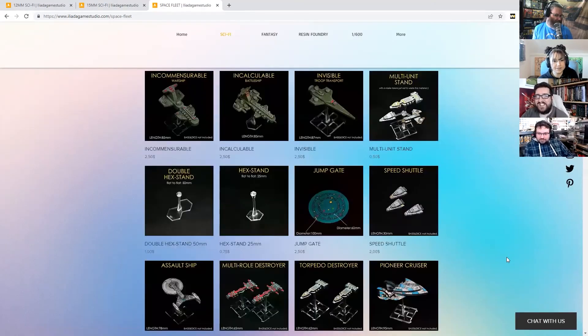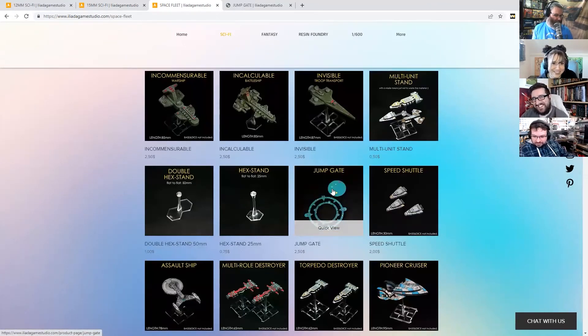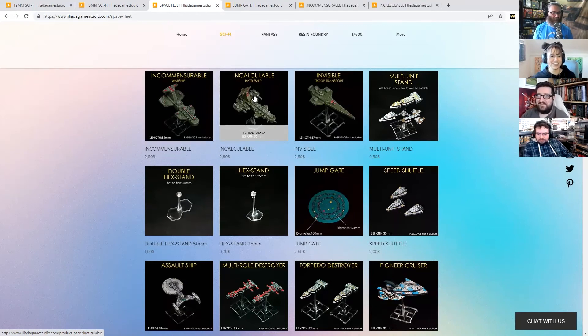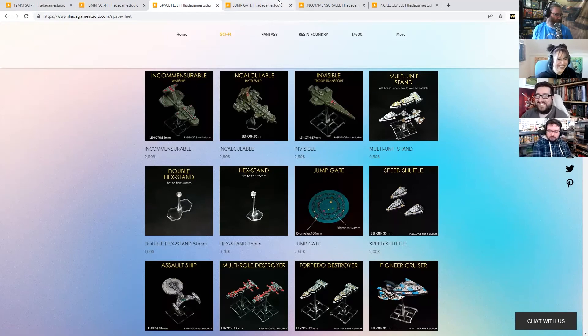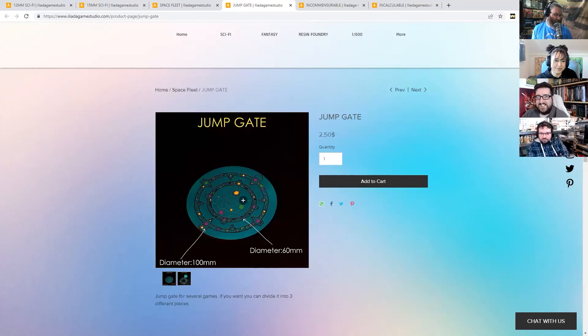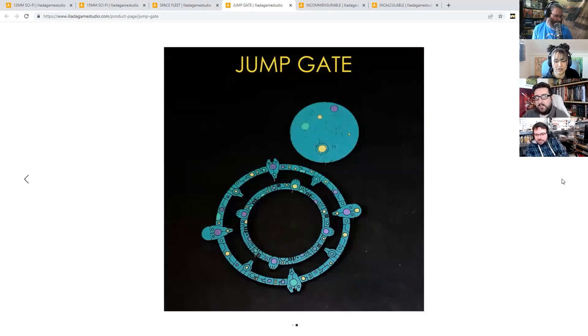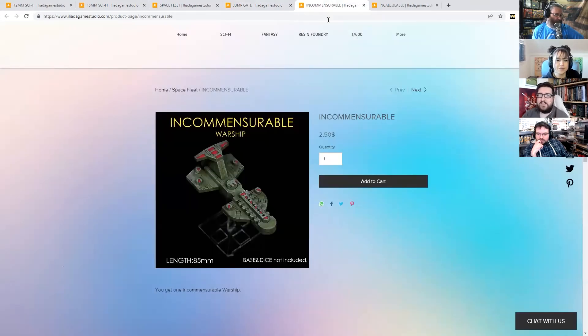Let's have a look at their space fleet stuff - not just hex stands, though there was a hex stand drought last year. I'm not saying Billion Suns caused it, but on the Billion Suns page people were trading hex stands like bottle caps. They have jump gates, which is great because you need multiple jump gates for Billion Suns. You can stick them together in different sizes - it's really cool. Is it the right scale for Billion Suns? Yes, of course.